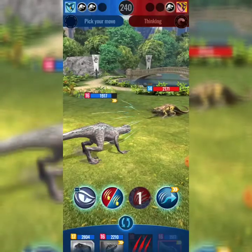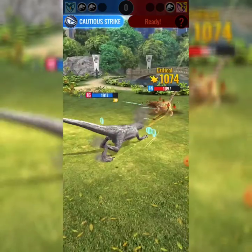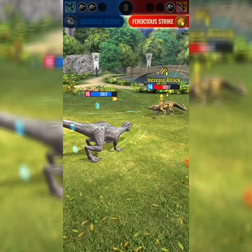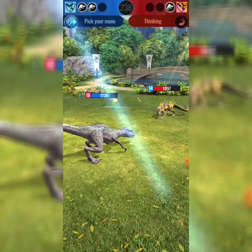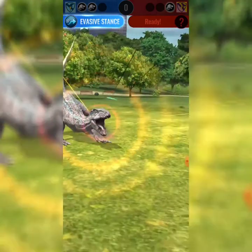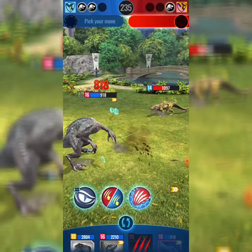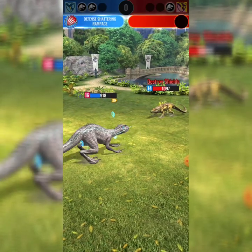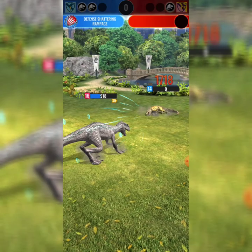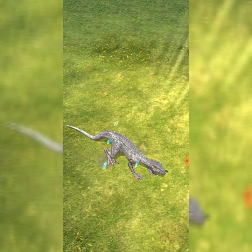Now we've got the Capazuchus to deal with, so I'm gonna go for cautious strike again just for the hell of it. Next I'm gonna go for the evasive stance, which means our chances to dodge should be pretty good. The game froze - lovely. And finally the defense shattering rampage. Yeah, that's right - you don't mess with Tyranno Senpai!